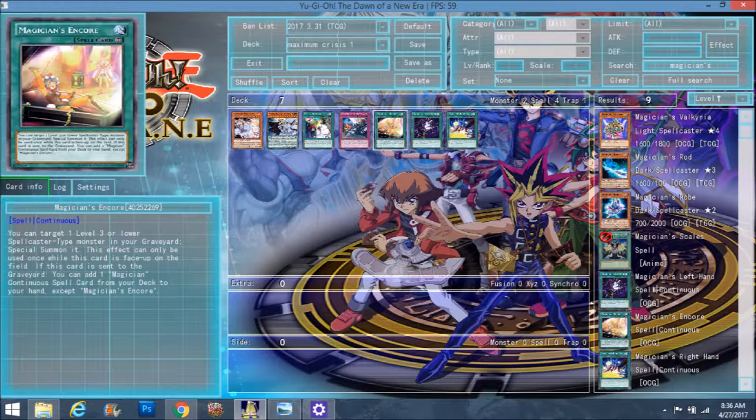So today we got ourselves another episode of Maximum Crisis Dissected, and we are doing the Magicians — the Magical Hands. Three spell cards.